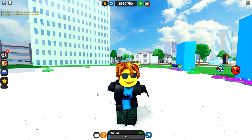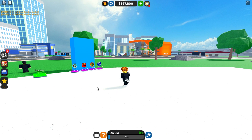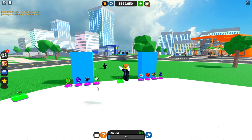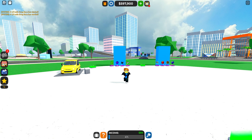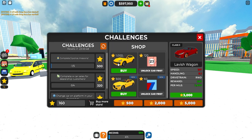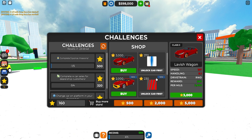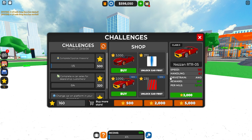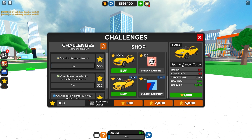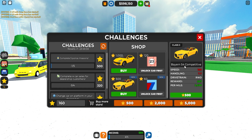Welcome to another Car Dealership Tycoon brand new update video. There are some cool new cars including the Nissan RTR05 and others, plus a new star system. You need 3000 stars for the Lavish Wagon, 2000 stars for the Nissan RTR, 1000 stars for the Sportler Canyon Turbo, and 500 stars for the Bayern S4 Competitive.